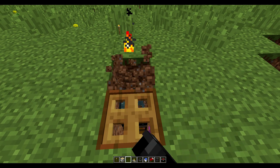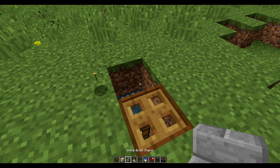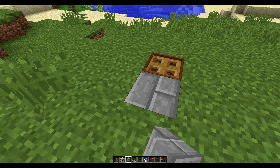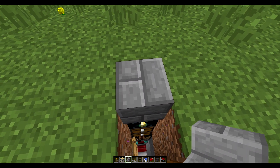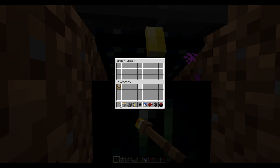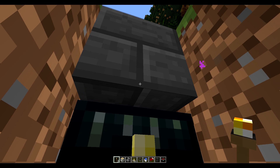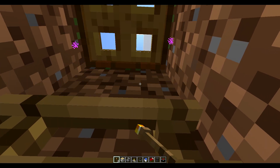Now one more thing we're going to do — we actually want to replace this block here, so forget about the torch. We're going to choose a stair block; pick whichever stair block you like best — I'm going to use stone brick. You want to face your trap door and place your stair block upside down like so, and now you'll be able to open your ender chest. We'll put our torch back down, and problem solved.